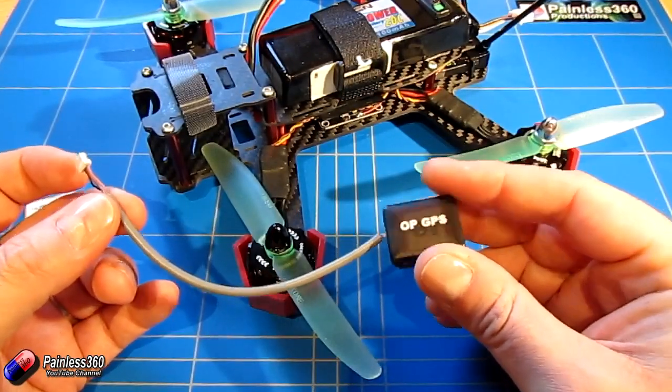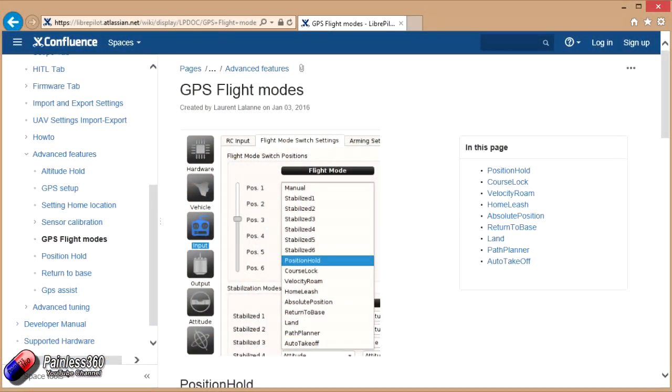All of the stuff we're going to be talking about here is covered in the LibrePilot documentation. I'll put the web addresses in the description so you don't have to try and find them. If you come to it and those links don't work because the content's been moved, then googling for things like 'GPS flight modes LibrePilot' will usually find these pages.